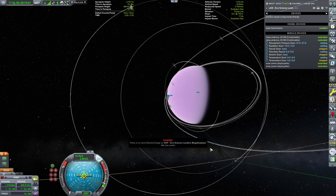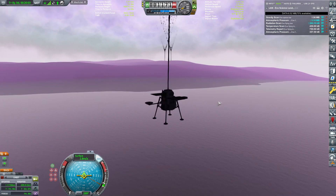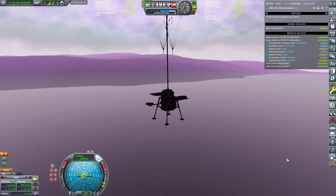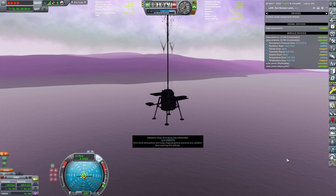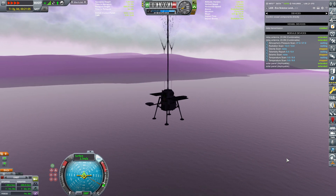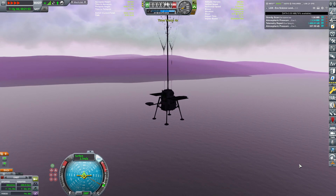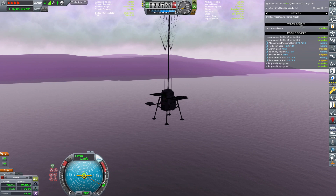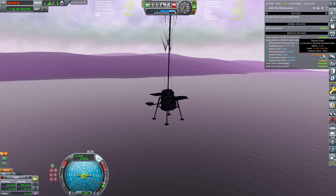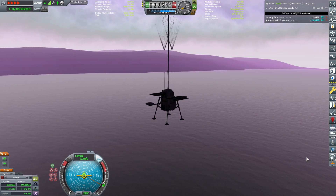There we go — we have connectivity! Which means our science experiments have already collected their data and are sending it back to Kerbin. Beautiful — we will be getting a lot of science. Radiation scan transmitted. It's good that we have two antennas because they combine their data transfer rate. We are now sending the telemetry report, which will be followed by pressure and all that jazz. Telemetry report on Eve confirmed.